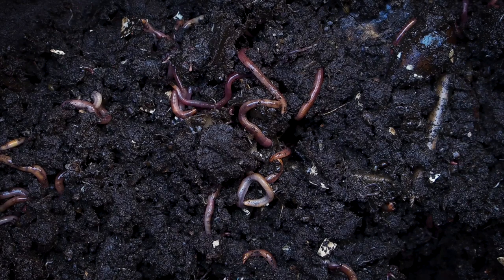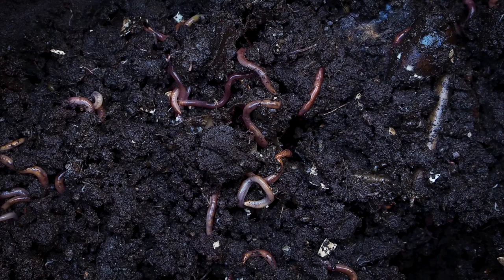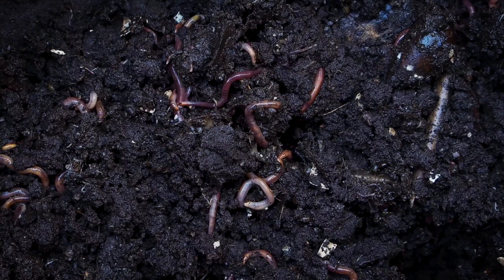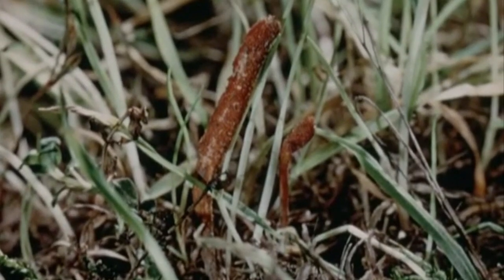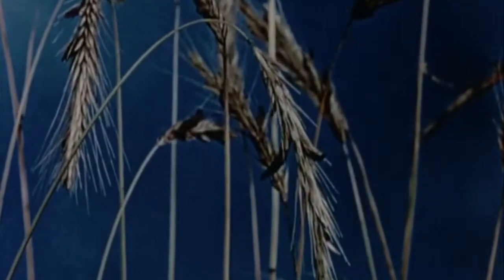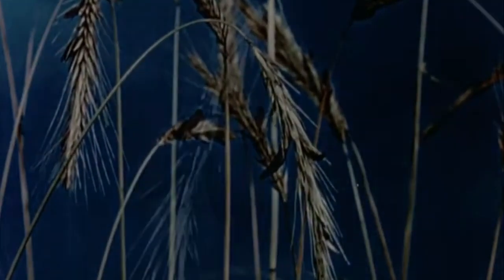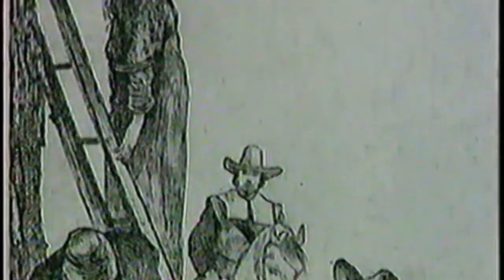Ergot is a fungus that lives inside grasses, and it evolved from the worms and the ants, and it produces alkaloids that control behavior. In Europe, there was something called St. Anthony's Fire — convulsive deliriums that have been going on for thousands of years as people ate infected rye. There's even a strong suggestion that the madness of the Salem witch trials in the 1600s was due to people eating infected rye which contained this fungus.